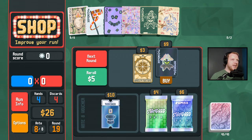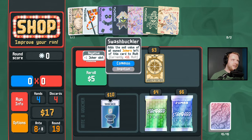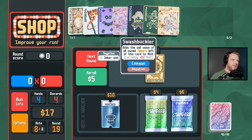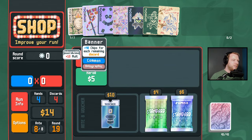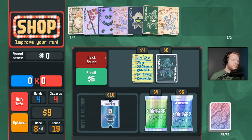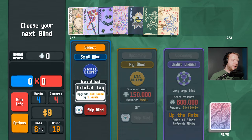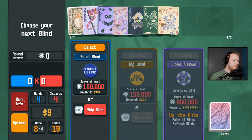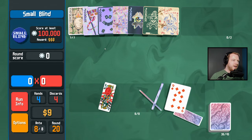We are obviously gonna buy this and probably stick it about there — no, it could go there I think. We now have a holographic Banner. Upgrade full house by three levels — it's not gonna do it. The flushes are where we're at right now.